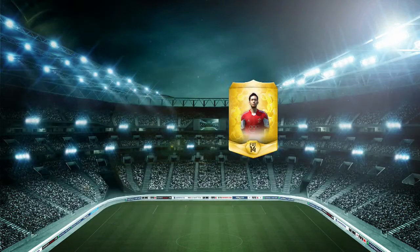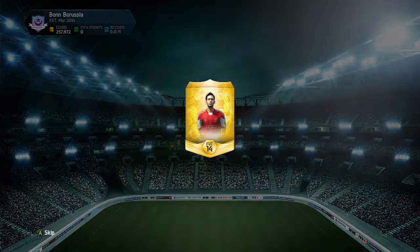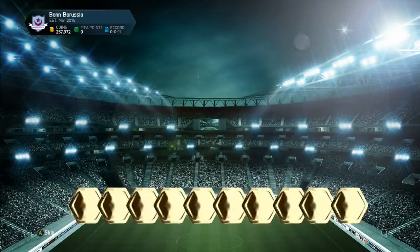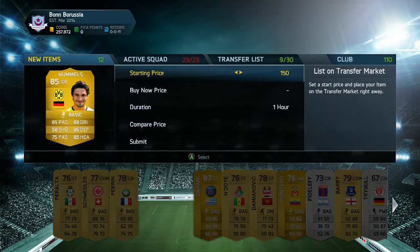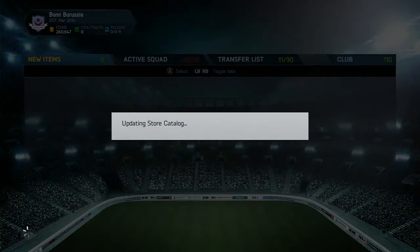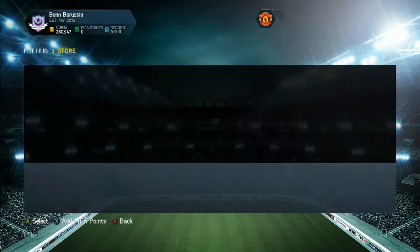Hopefully I can pull one player of value or an inform — like if I packed Robben or Bale, so good. And we get... Cavani! An 87-rated player. And Hummels for the third time! Three Hummels! Oh my god. It's a shame both of these players don't go for anything. Diame is more valuable than Hummels and Cavani put together.